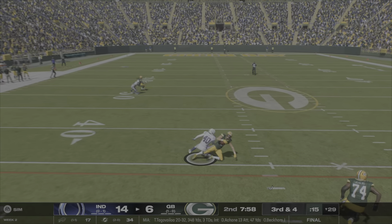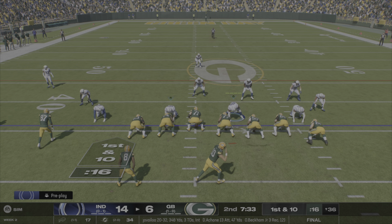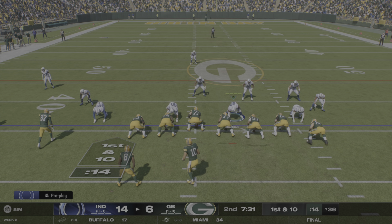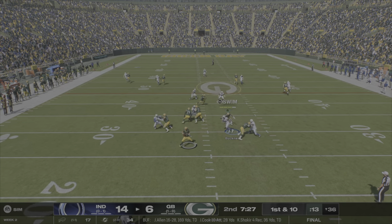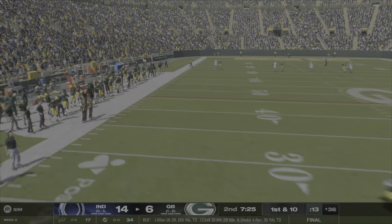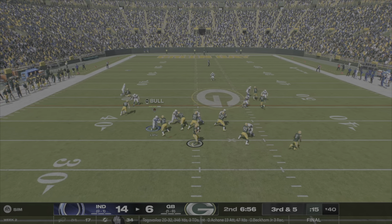Drops back and throws a dart with a guy just coming in to hit him — I love that. Threw it into tight coverage; this time he got a completion. Just really showing a plethora of different things. Here he's rolling out to the right, doesn't have anyone open, gets rid of the football, avoids a sack. The pocket awareness is much improved right now.